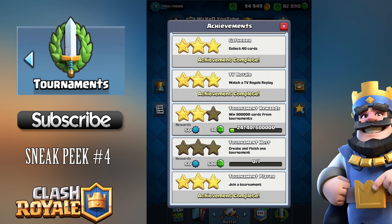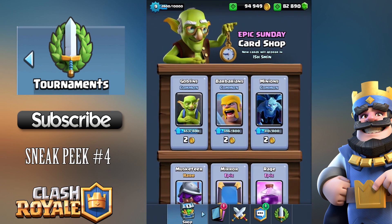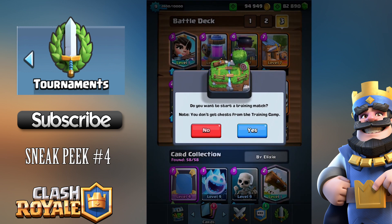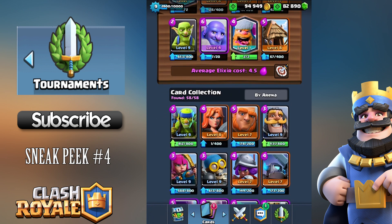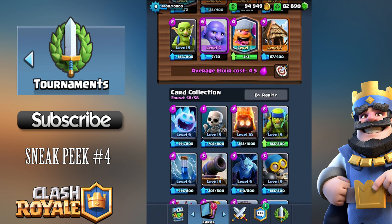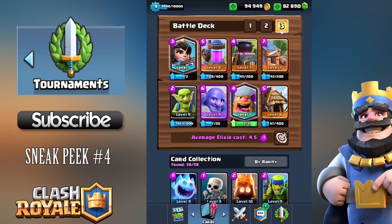You can get small rewards in XP and gems from the tournament achievements. The shop hasn't really changed. One thing that has changed in the battle deck section is that the training camp button is now just below your battle decks — it hasn't gone away, it's just not on the home screen anymore. You can also sort your card collection by elixir, by rarity, and by arena, which makes it easier to build your battle deck.